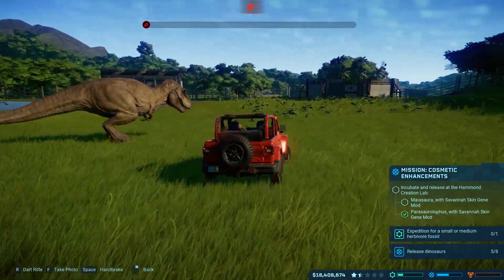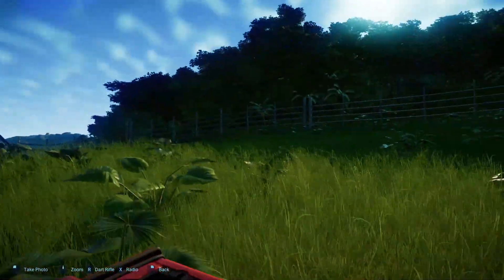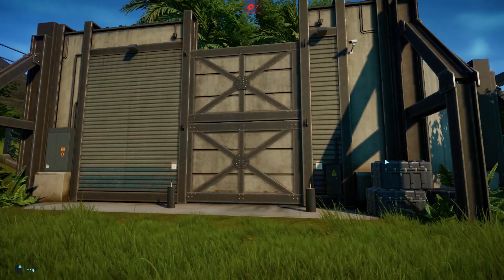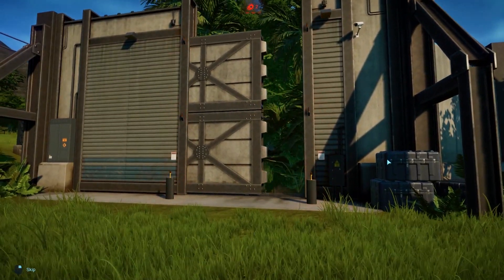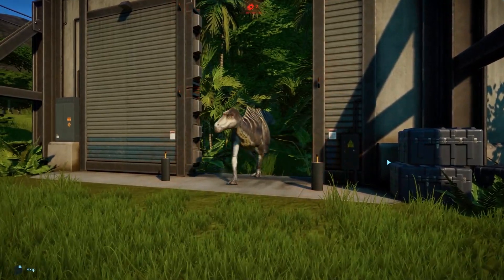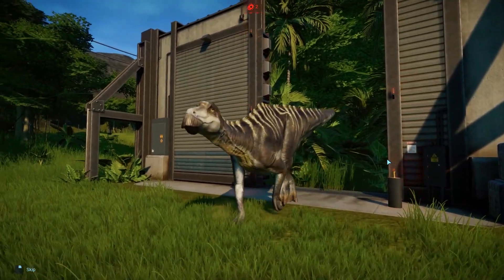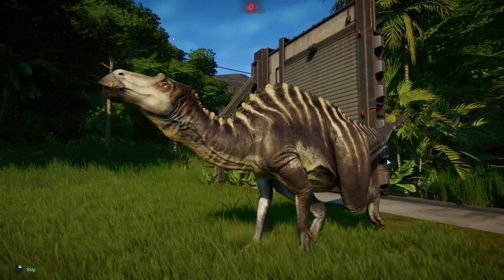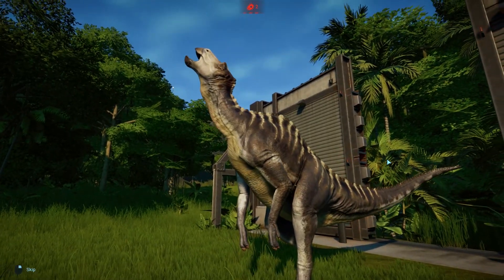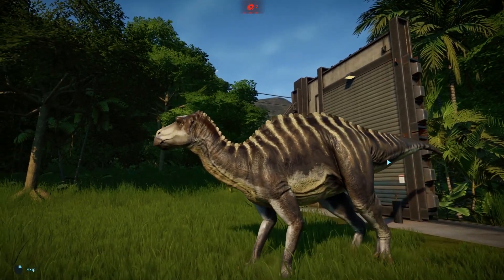Oh my god, he's so cool looking. Oh wait, I gotta get in front of him - oh my god, that was so cool. We got the Miasaura! I think that's how you say it. Look at you - oh, that's a cool skin. Kind of looks like a Mosasaurus but it's got a hoof on its front mouth. There we go, that should do the mission. Look at those arms though - those are like oddly humanoid looking. Very cool.